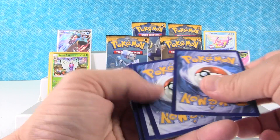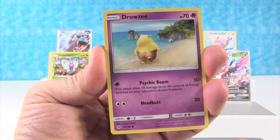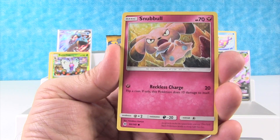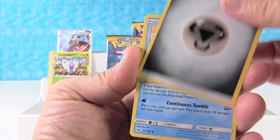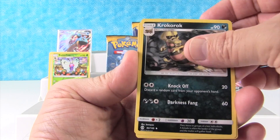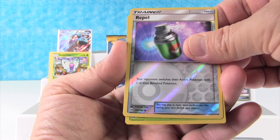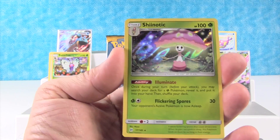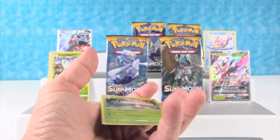There's a code for you. We have Drowzee — he's walking along the seashore — Cutiefly, Makuhita, Snubbull, Alolan Rattata, Energy, Pyukumuku, Krokorok, Rainbow Energy, Reverse Holo Repel. And a holo Shiinotic — check out that foil back there, it also looks like the Northern Lights.